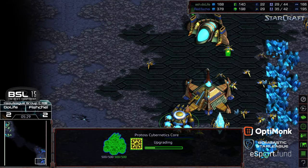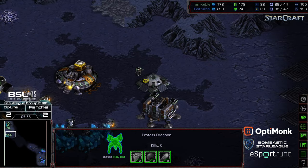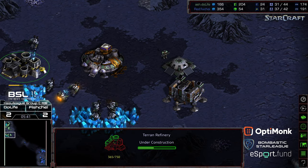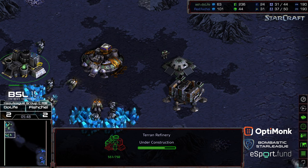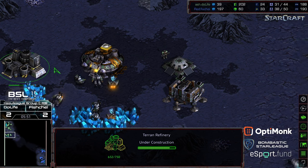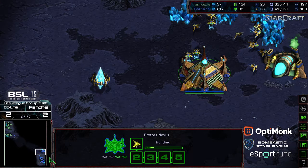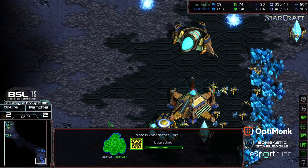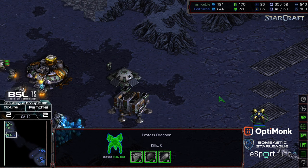Not sure I like that play. Range being upgraded for Fisheye, sending out his initial dragoon. A barracks on that corner. Not a lot of disruption there from Dulife at all. A lot of early game units wiped out. That opens up supply for Fisheye so he doesn't have to worry about pylons as often. Second refinery being grabbed, second machine shop also being tacked on, and two additional gateways and a robotics facility.